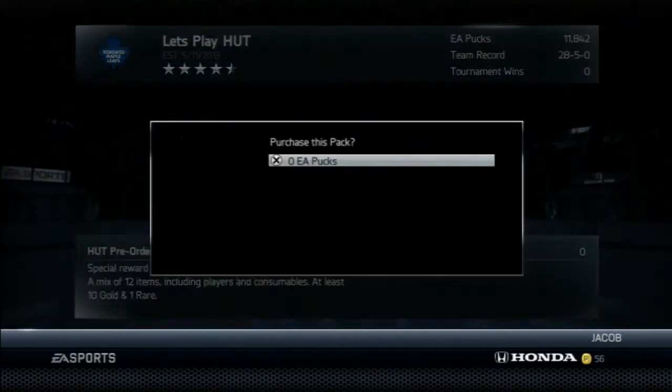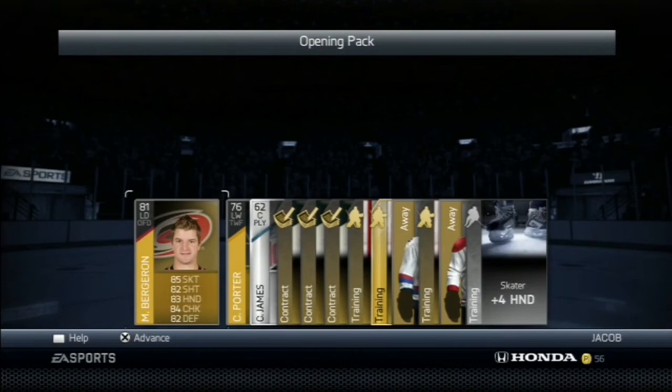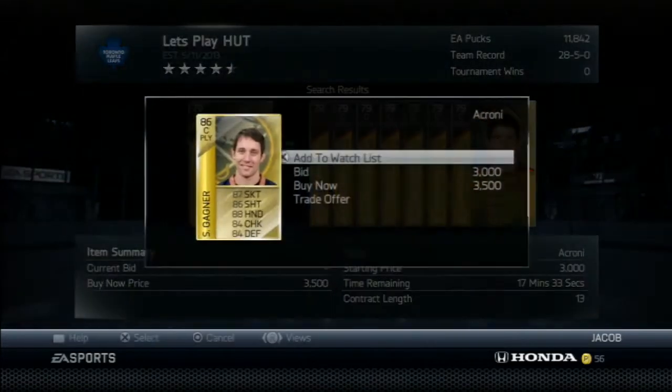Hey guys, it's your host here for episode number 9 of Let's Play Hut. We're going to start this episode off with a pack opening from our pre-order gold pack. We haven't had too much good luck so far, and as you'll see in just one second, it does not continue. Our best player is Marc-Andre Bergeron, and we actually get a rare silver as our rare player.